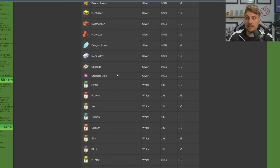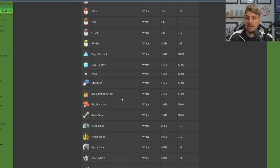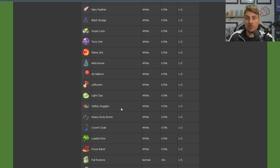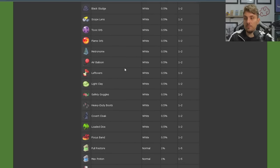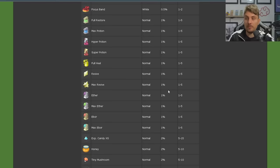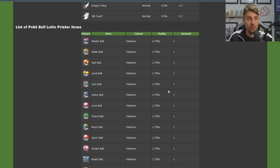Then come the White items — high-cost items including Vitamins, smaller and medium Candies, Strawberry Sweets, Love Sweet, Berry Sweet, Fairy Feather, and Battle Items. You'll also get Evolution items like the Electirizer and Metal Alloy, which can evolve Duraludon into Archaludon. Below that are the Normal items — the highest rarity overall — including Potions, Max Revives, Evolution Stones, and everything else, before the Pokeballs which we've already covered.